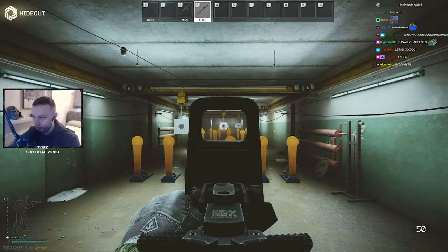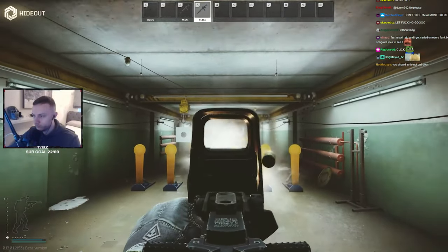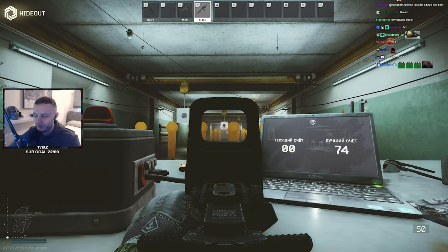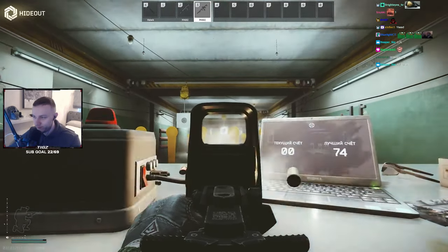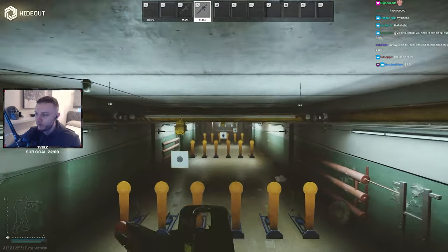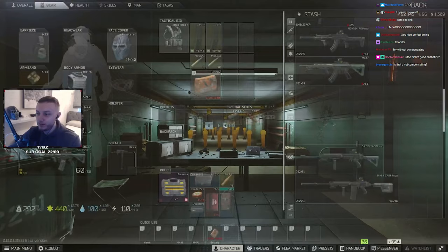Okay, this is the glitched M4. Standing recoil is not that bad. Obviously, it's got a lot of muzzle flash. Crouched recoil on the M4 — holy fuck. Through the muzzle flash, that did not move. That did not move at all. Jesus, that shit was wild. But there's a good chance that one's gonna get patched.